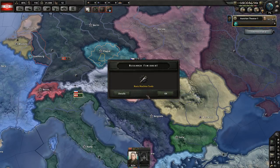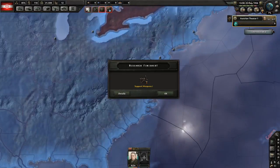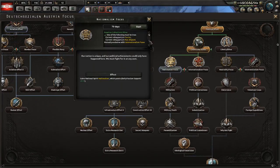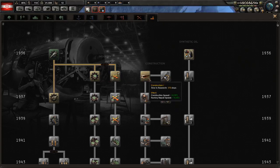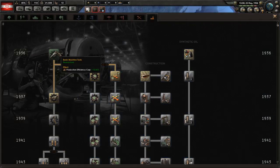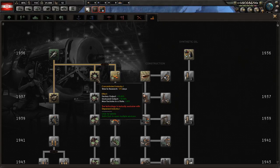It does follow the strategy that Paradox games tend to follow — release a good but kind of bland game, then pepper in DLCs here and there which will make the game amazing. They'll probably fix the diplomacy, make colonies better, improve alliances and factions, and add stuff for units. But the DLC will be far between, it'll be expensive, and it'll drag out. That's my biggest complaint against Paradox — I understand the studio has to make money, I don't blame them, but it comes off as a little money-grabbing. It almost feels like they're not releasing the full game on purpose.